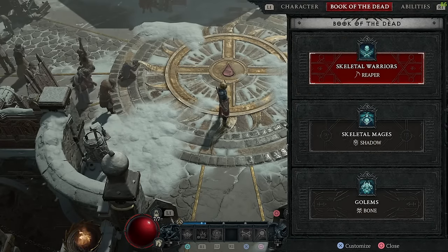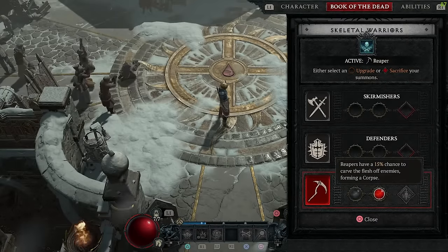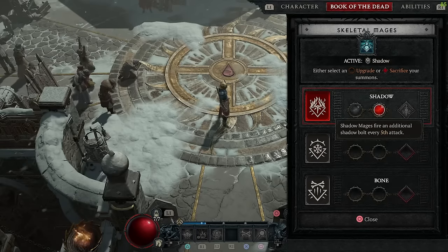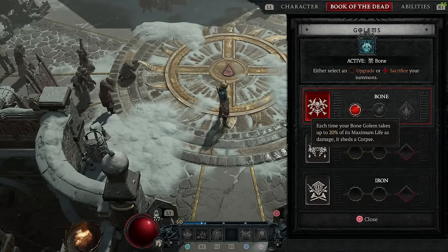Lastly I'm going to show you my book of the dead. I go skeletal reapers, and because I'm dependent upon corpses to explode or bring to life, I choose the middle option that provides a 15% chance to carve flesh — this is big when fighting bosses who don't generate adds for you. Your reapers will farm corpses every time they attack with that 15% chance. For skeletal mages I emphasize shadow and like the additional shadow bolt they fire every fifth attack sequence. For my big boy I do bone golem with the first selection — this golem sheds corpses every time 20% of his health gets shredded, giving me multiple avenues to generate new corpses to explode or bring to life.